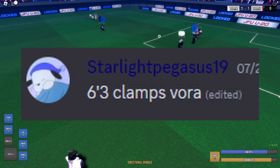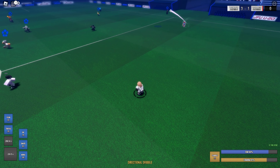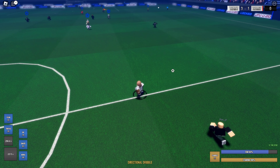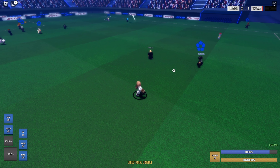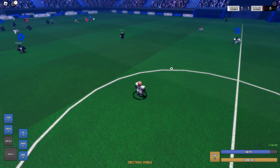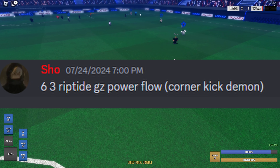Next build is from Starlight — 6'3, clams, voracious. I don't really see clams too often, and voracious I see a lot but there are just better combinations. I'm giving that a 7 — it's not bad at all, but there are much better traits that can pair with voracious, like surf.